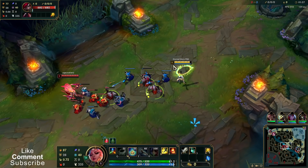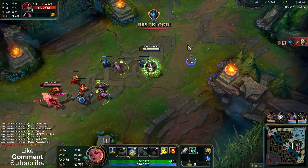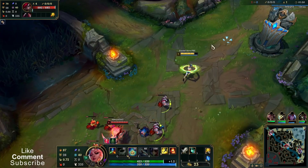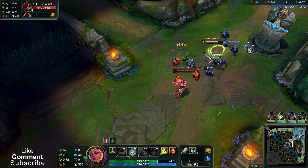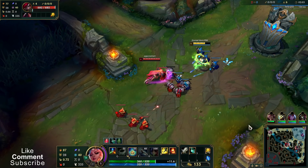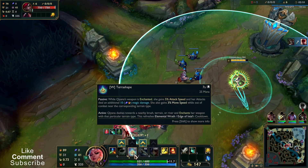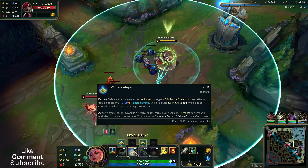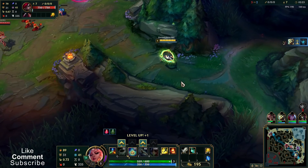With W you can choose one of three elements. If you select the brush you gain the green element. If you select water you gain the blue element. Everything else grants you what I'll call the mountain element. It has a different effect when you press Q — with the green element you become invisible during the cast. With blue you get a slow, and with the third one you deal more damage to targets below 50% health.